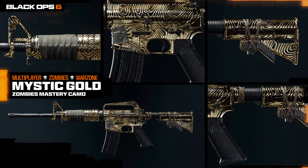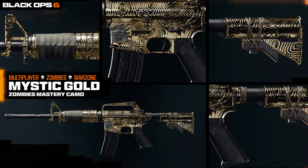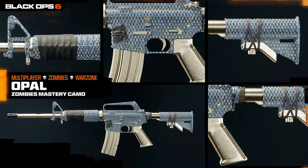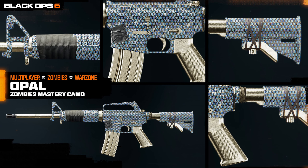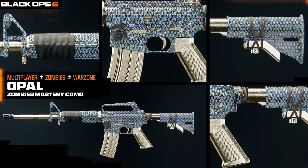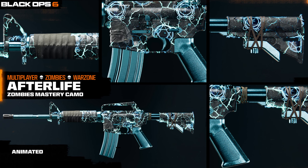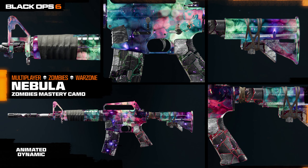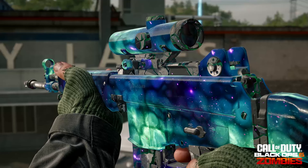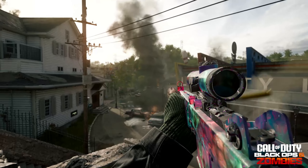For zombies, the first mastery camo is called Mystic Gold, unlocked the same way as multiplayer Gold. After that comes Opal, which is basically the diamond equivalent for zombies. Then there's the animated Afterlife camo, and finally the top mastery camo is called Nebula — animated and dynamic, changing colors from a light blue turquoise to a deep dark purple as you shoot.